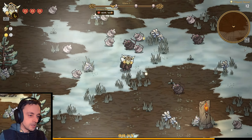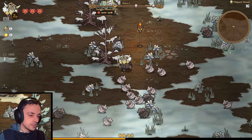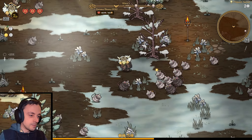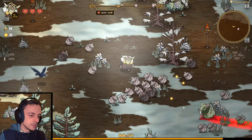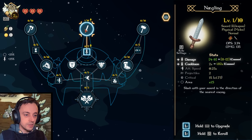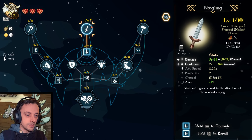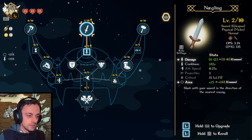I will kill many, many rats. And it's weird that I have to actually tab into my skills to level up. I wonder if it's still counting in the background whilst I'm doing that. Let's level up my sword. Can I level up that sword? Hold space to upgrade. Done!